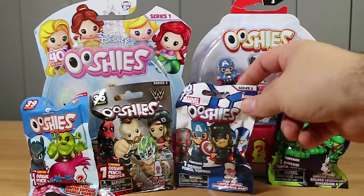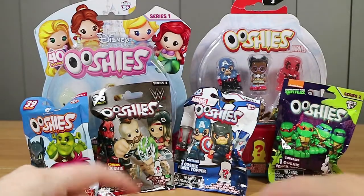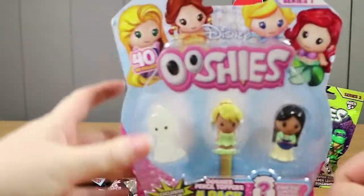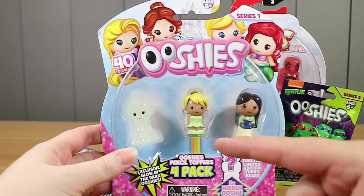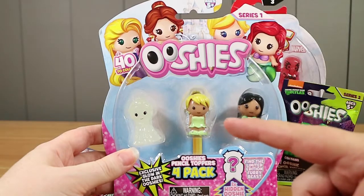Alright, let's just open some ooshies. We discussed that you're going to get the Disney one open and I'm going to start cutting into the small one. So yeah, we've got a bit of an assortment so I'm going to jump into the series one Disney ooshies. I will say we did discuss how we're going to open them and I was going to cut them first, yet Laura has the scissors on her side.